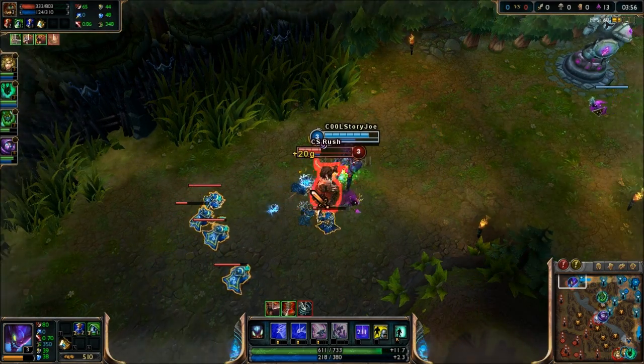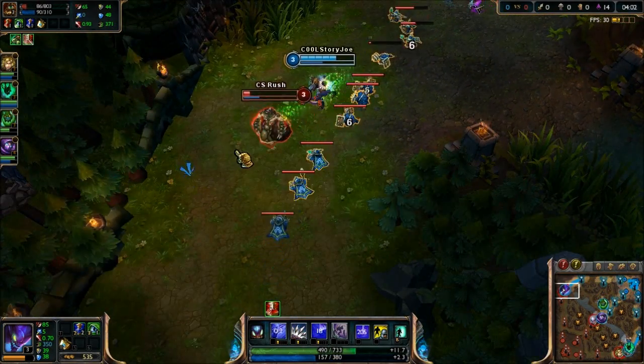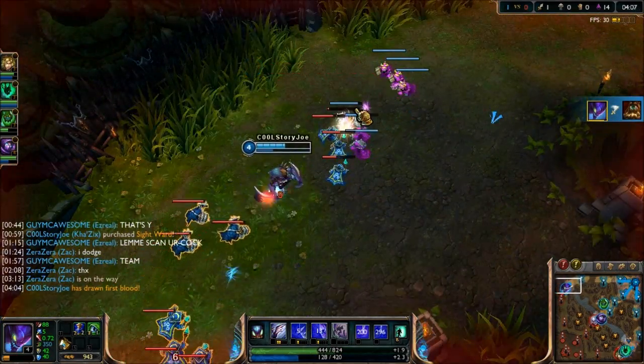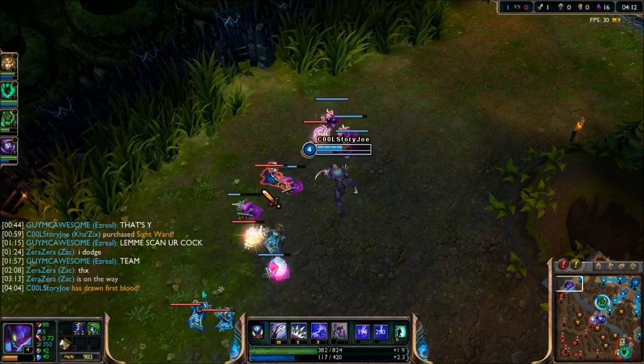I'm not gonna worry about him, I'm actually gonna ignite him because he's playing a little too ballsy. I'm gonna get on him — he's gonna try flashing, I'm gonna flash Q. Boom, there we go — that was a fairly easy kill. We're just gonna push out the lane now, push the crap out of this and then get our tier when we recall.